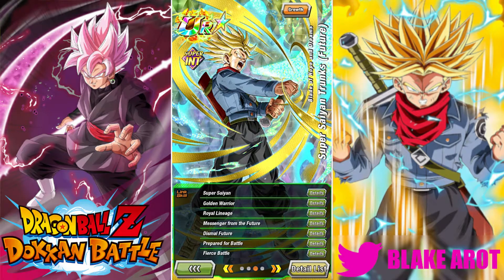His link skills — he has Super Saiyan, Golden Warrior, Royal Lineage, Messenger from the Future, Dismal Future, Prepared for Battle, and Fierce Battle. Overall, just a pretty standard link set for a Super Saiyan unit in this game.